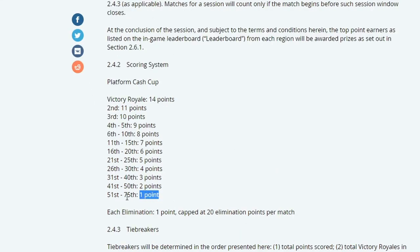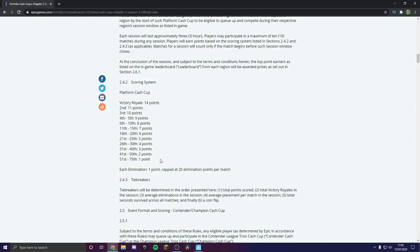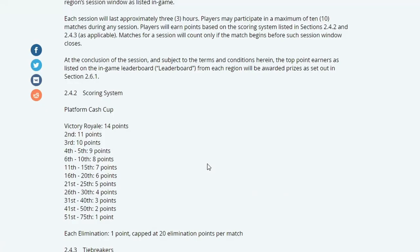Here is the platform cash cup format. It's very similar to the trio cash cups but of course this is for solos. You can get up to 14 points and the elimination cap is 20 — same as the trio cash cup. Overall you can get up to 34 points total. That's basically the format.